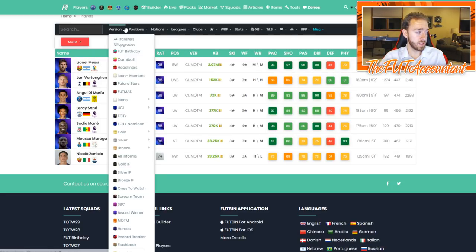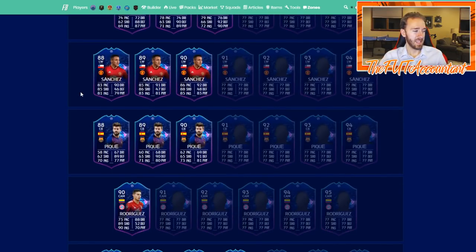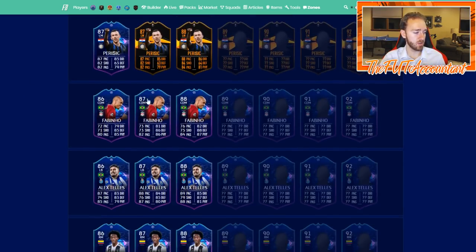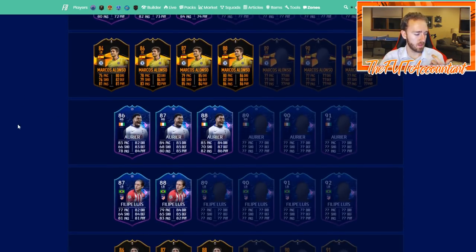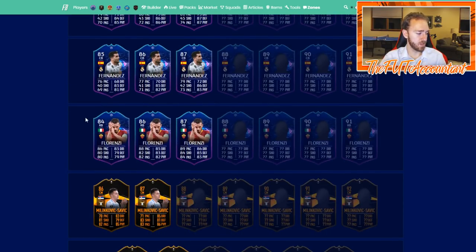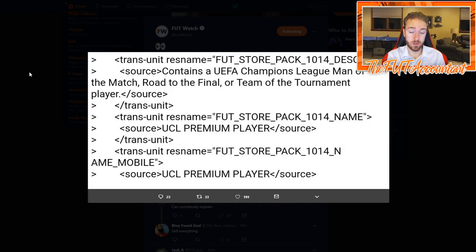If we go to the Road to the Final squad and look at how many of these cards are under the 150–100k range — you have Benzema, Hamšík, Parisič, Felipe Luis, Fakir, and Nacho Fernandez — maybe even 100k would be too cheap for this SBC. I bet they could get people doing this SBC even if they required around 200,000 coins to complete it.